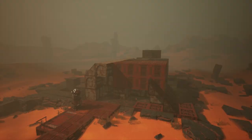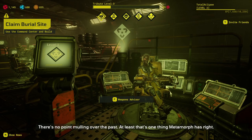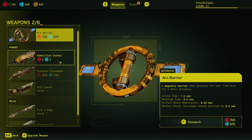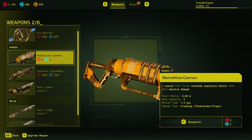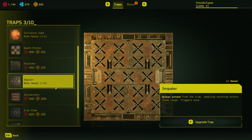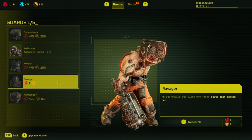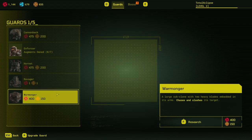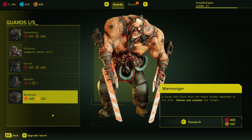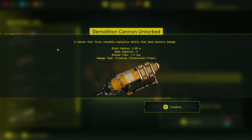From there we'll be able to unlock new stuff and scale up our builds. After a few tries we're able to scavenge enough resources and experience to unlock some new things — whether that's weapons such as the demolition cannon, which has been released in this week's update Dreadshore, as well as traps and guards for our base. Now that I've unlocked the demolition cannon we should be able to rank up a little bit quicker.